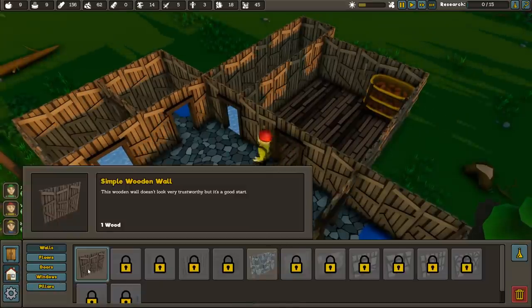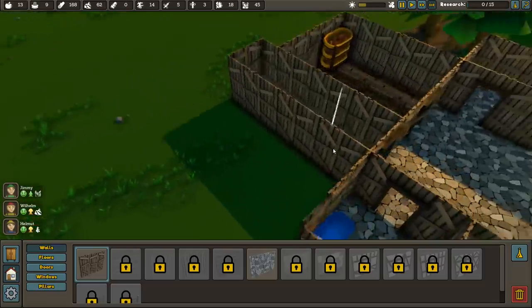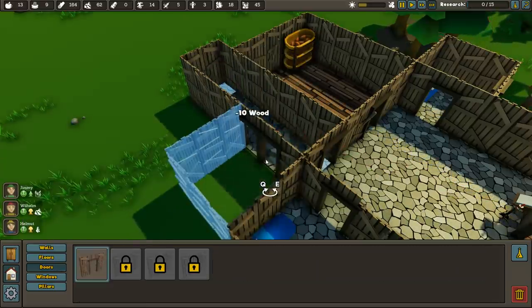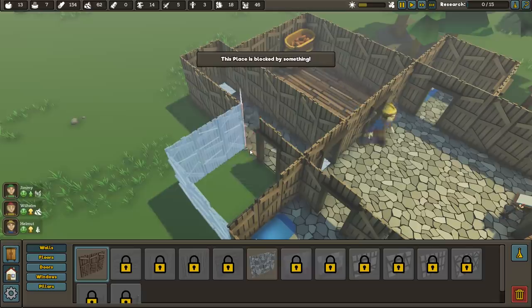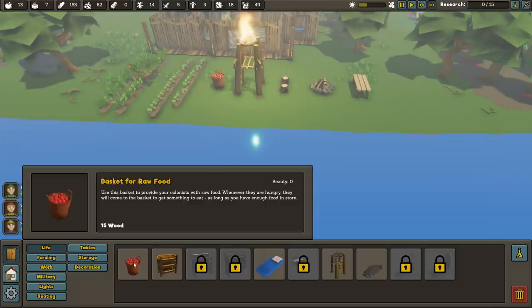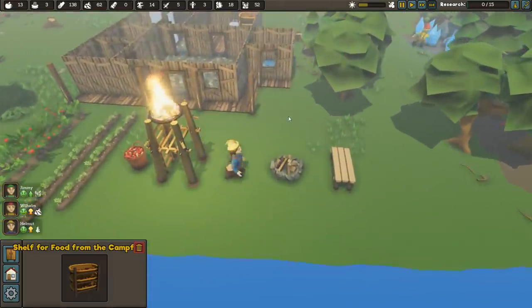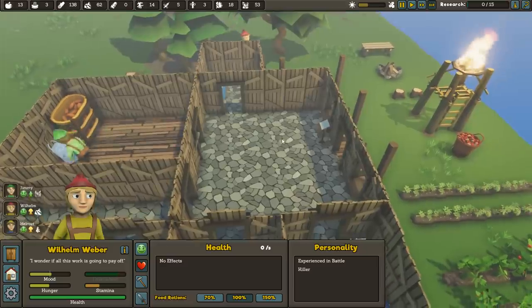I'm going to put another room on here to prepare for the next colonist. We need a little hallway so we can build the house outward. I wish we could go upstairs but we cannot. Let's also set up our kitchen back here. We'll put in some lights, wood floors for the kitchen, and stone floors for the hallway. The hallway will eventually lead to more bedrooms as we get more people coming in.